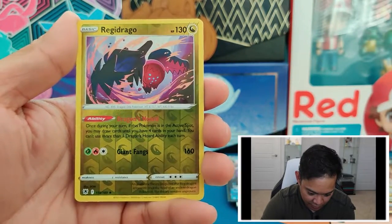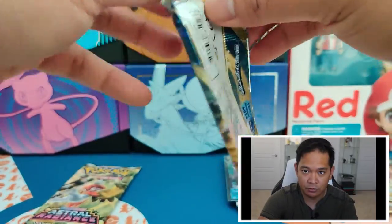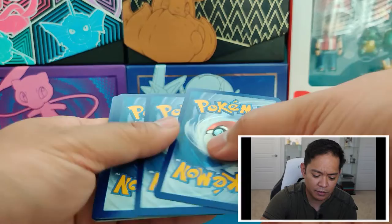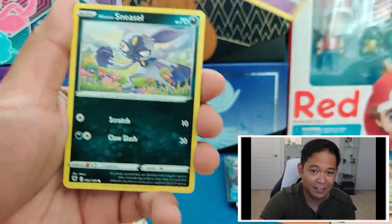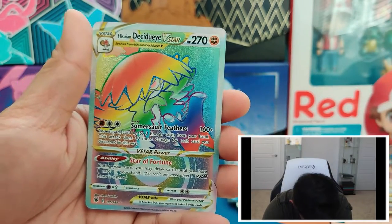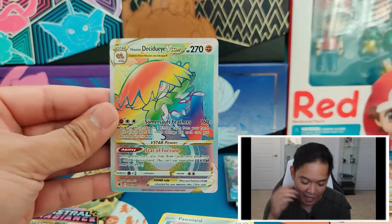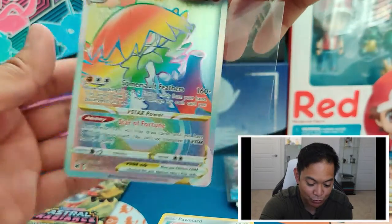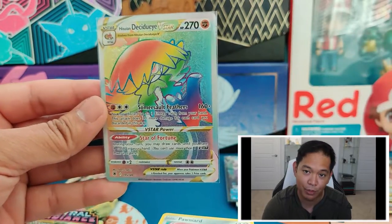A Reverse Holo Regidrago and a Basculegion. We've pulled really good cards — just in general, not even if they were gold or full arts. Even just Vs or V-Stars — a lot of people used to complain they never got those in previous booster boxes, when they were opening V-Maxes and things like that. As we get a Rainbow Hisuian Decidueye V-Star! So that's three V-Stars: one gold, one regular Samurott, and a rainbow secret rare.